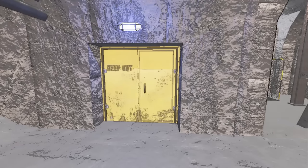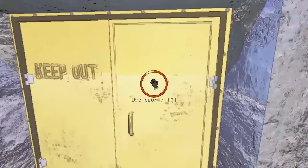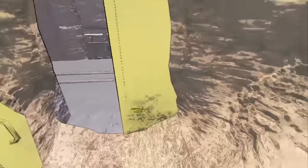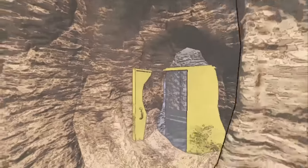Another tip for navigation is that cave entrances will always be marked with a blue light. As you can see, I opened this door and the cave entrance is here — there doesn't have to be a door, the light will always be there if there's a cave entrance. There is nothing marking the cave exits.